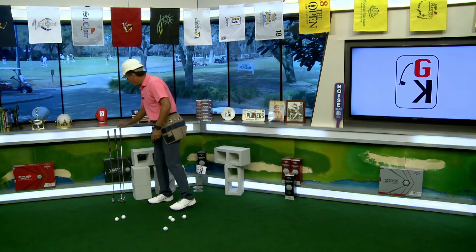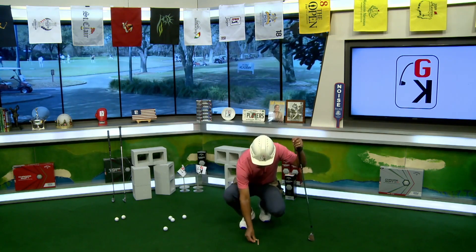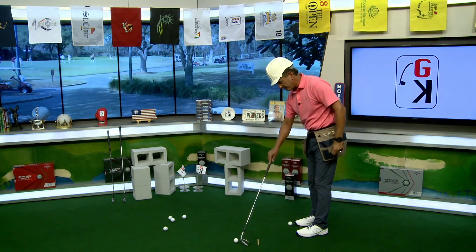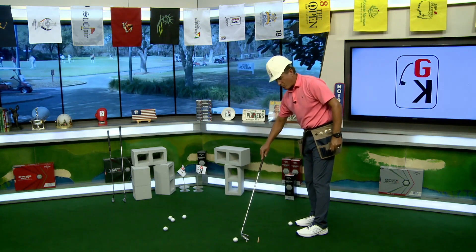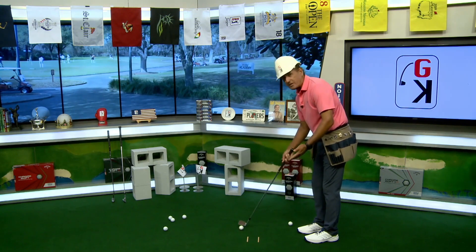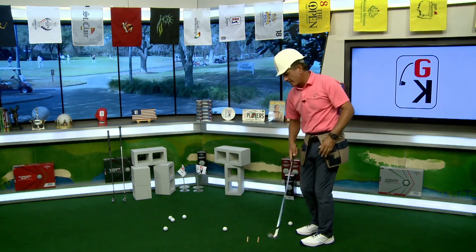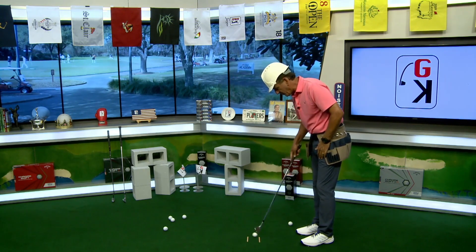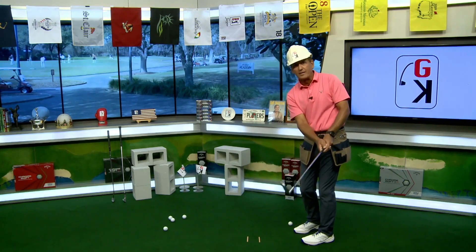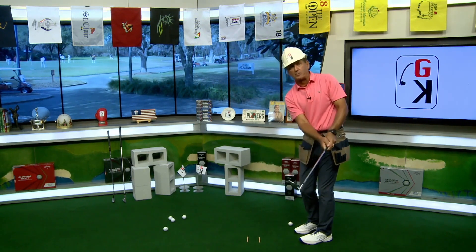Next, how about we fix some chipping here with popsicle sticks? Grab two popsicle sticks and put them down with a gap between them. Chipping is about being able to bring the club through a nice clean path, so I want the sticks pointed straight ahead. Get the club and the ball in there — lots of space. Take the ball away first and see if you can chip and go through the sticks without hitting them. Now get a ball in there and go right through the sticks. They didn't go anywhere. I went right through them and chipped it straight ahead.